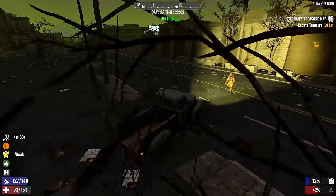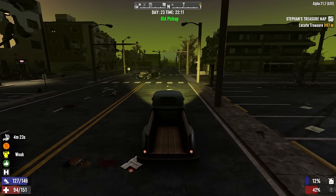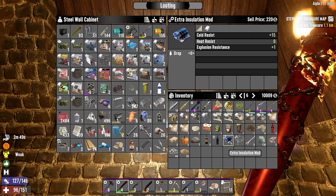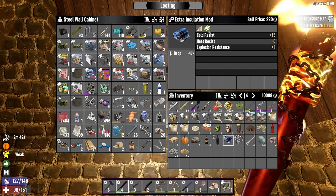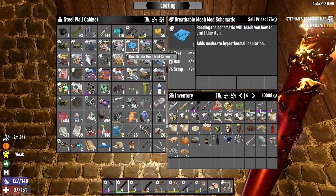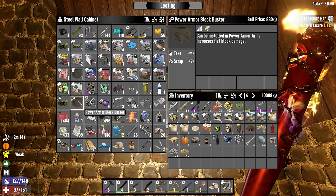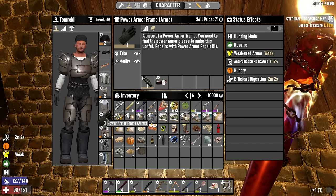I put the off-road headlights we found a couple days ago onto this and they work pretty good. Back at the base now — look at the loot haul. There's an extra insulation mod giving 15 cold resistance, and a breathable mesh mod schematic — maybe the hot weather version. We also found a power armor Block Buster mod which can be installed into power armor arms and increases fist block damage. I do have the power armor arms.